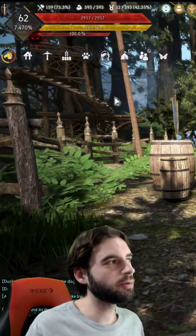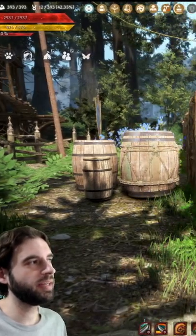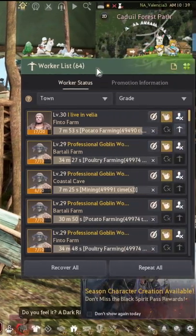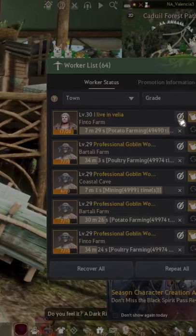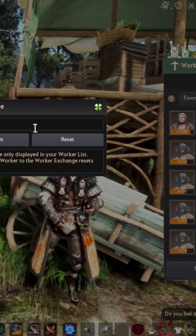To do this, navigate to the worker menu in the top left corner of the screen, which will bring up the worker list. On the worker list, you're going to see a quill icon that says 'give nickname,' and you can name this worker whatever you want in the pop-up that'll show up.